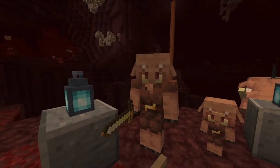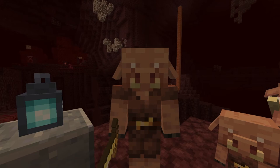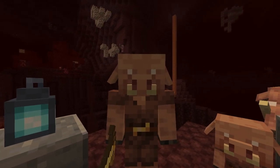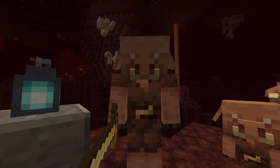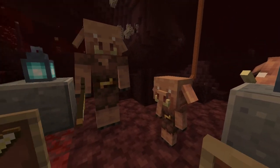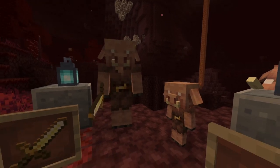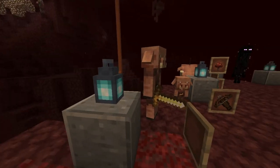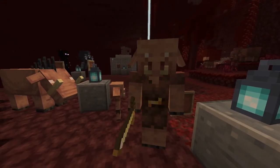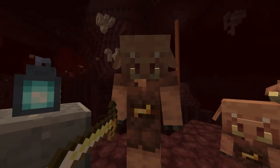A new mob has also been added in this snapshot: the Piglin. Piglins are humanoid neutral mobs that will spawn with gold swords or crossbows. These mobs spawn in the Netherwaste and Crimson Forest biomes, and always spawn in groups consisting of adults and babies. Adult Piglins are aggressive and will try to hunt down any players, Hoglins, and Wither Skeletons that come close, whereas the babies are passive and will not try to attack.